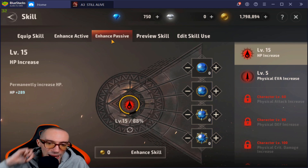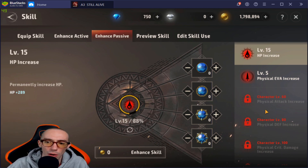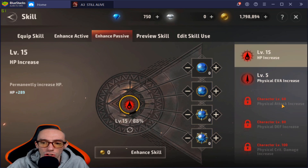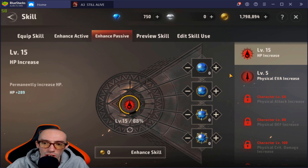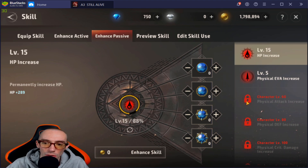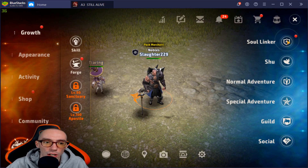For enhanced passives, my suggestions on priority: invest heavily in HP increase — I've got mine to level 15. Then physical attack increase, and then physical defense. Those are the three most important: your health, your attack, and your defense.